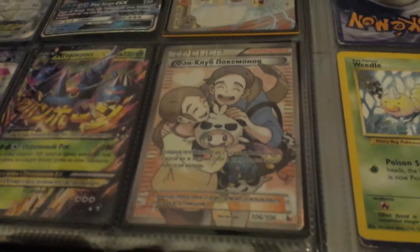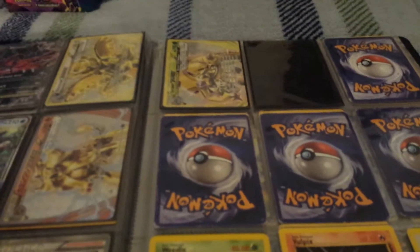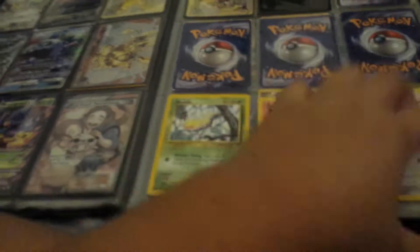We have a Pokemon Fan Club — I don't know why, but this card is worth a lot of money right now, maybe because Flashfire is out of print. And a Chesnaught Break. We also have some old cards — Weedle, Vulpix, Rattata — just some old cards. And this really old Starmie.